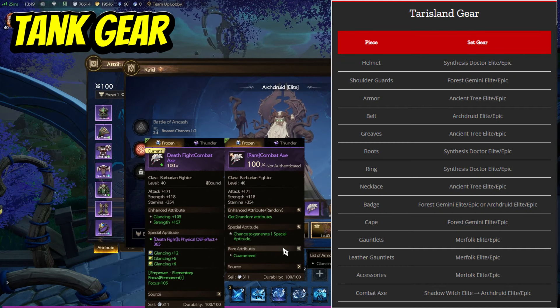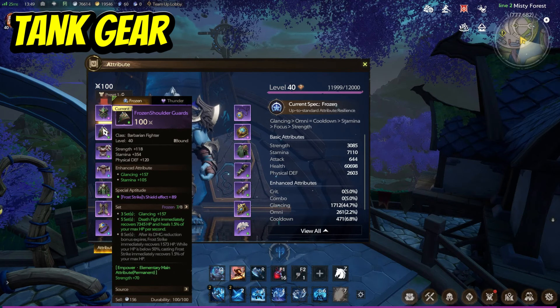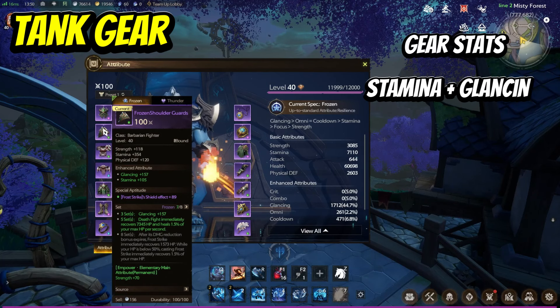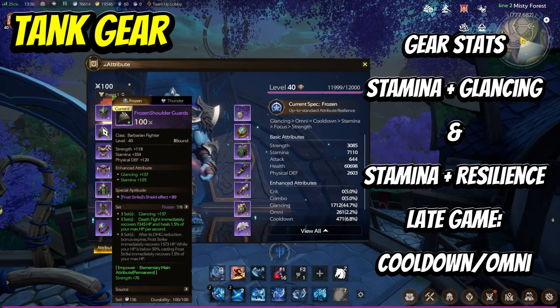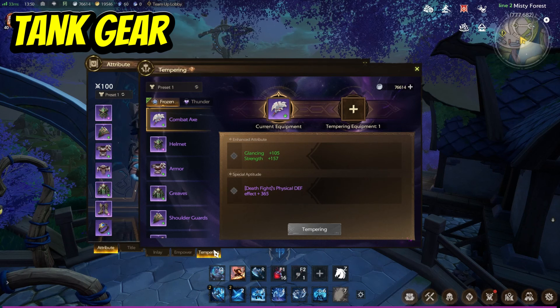When focusing on gear stats in the early phases of the game, you want to focus on stamina and glancing as enchanted attributes — those are the two most important. Some gear pieces can't have these particular stats, so in those cases use resilience. You can also consider cooldown or omni later when you reach a certain amount of max health. You can use the tempering system to convert stats from some gear over to the gear that you're wearing, so you can min-max your build.